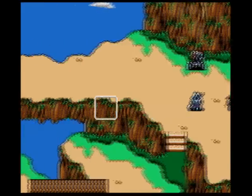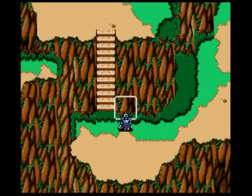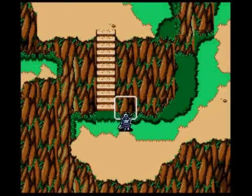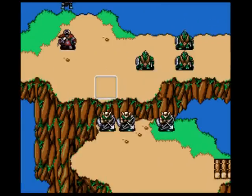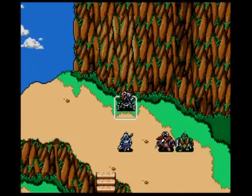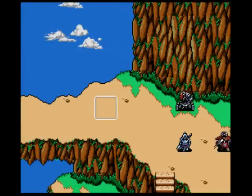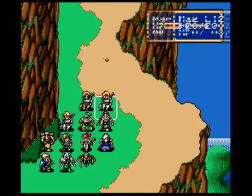I wasn't exactly paying attention when its attack radius came up. But anyway, our actual objective in this battle is to kill this guy — the one who took out that potential character. These are obviously the new Rune Knights, the Silver Knights. Here's my question: why are we not just capturing this laser eye? Why are we destroying it? It seems like it would have a lot more use being turned against the Runefoss army instead of just blowing it up.